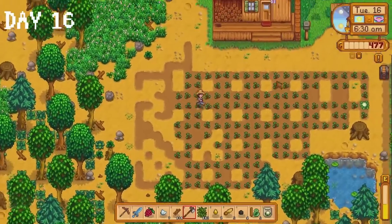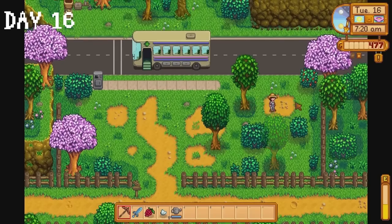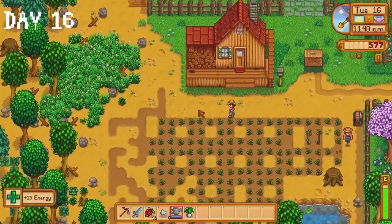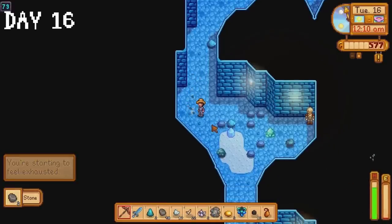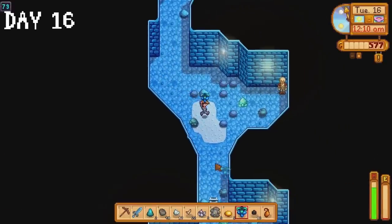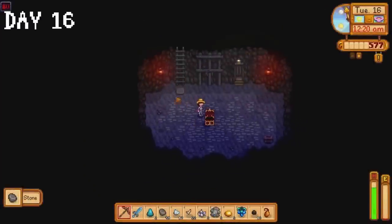I finally make two scarecrows on day 16 — I do not know why I didn't do this sooner, but it is what it is. We continue our brand new tradition of collecting salmonberries, then returning to the farm to water strawberries before heading to the mines. We've got plenty of refined quartz and iron bars at this point, so we really need to get to floor 80 so we can start collecting gold ore. Thankfully we do manage to get to level 80 just before the day ends. We reach level 5 in mining, so I choose the miner perk which gives us one extra ore per vein.